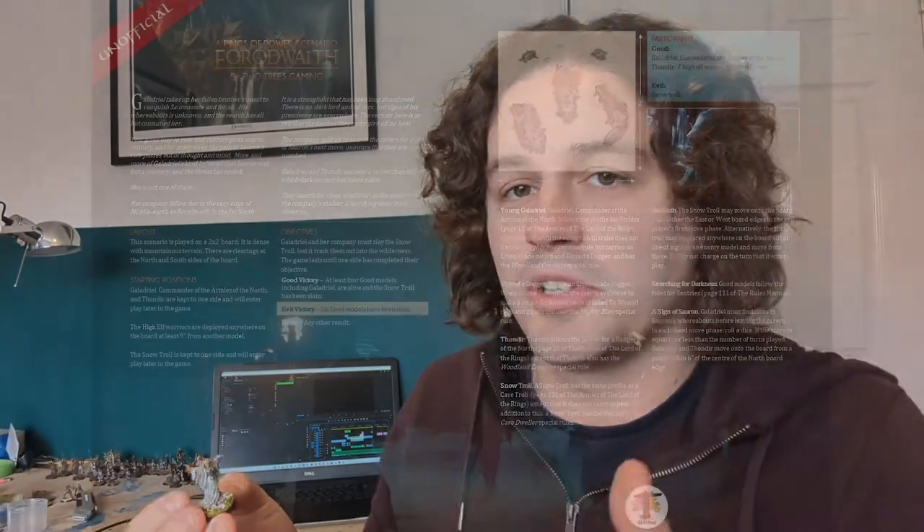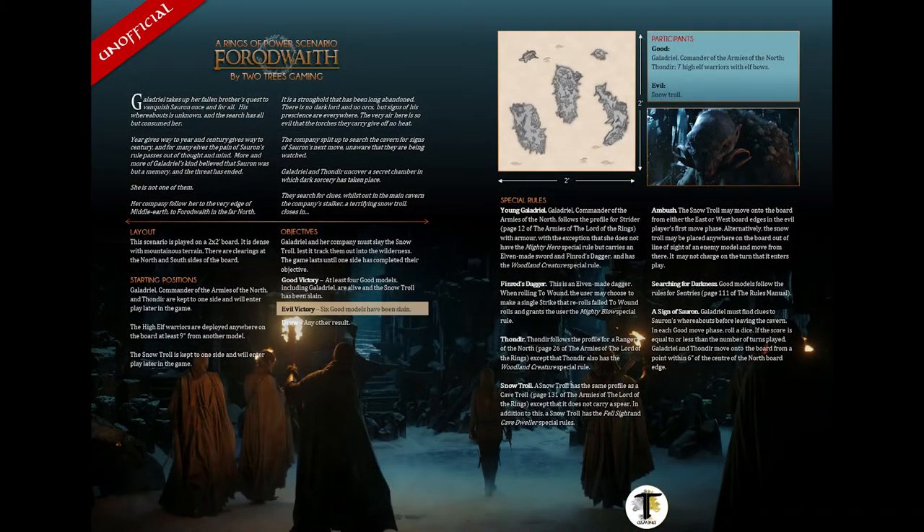I'm really happy with how Galadriel's turned out for 14 minutes worth of painting. I've got one last thing to do now which is create the scenario — this is the bit of the game I think I'm actually good at and enjoy the most. There's a PDF to download in the description if you're interested. I'll just talk you through it now — I did try reading it in a dramatic voice and it didn't sound good, that's not my style. Download the PDF in the description.